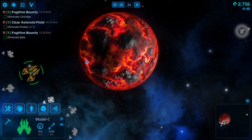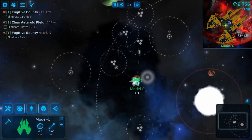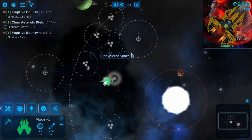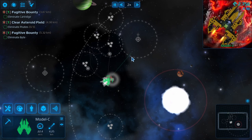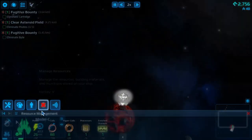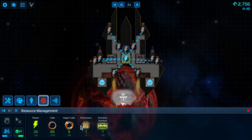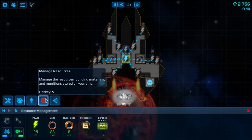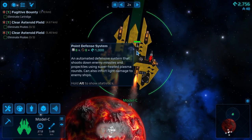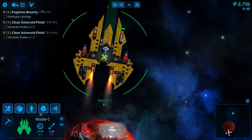We probably could do with some more power actually. Let's go see what we can do with this new spaceship of ours. What do we have on board? We have coils, we have processors, we have 88 coils, and one enriched uranium. We do need more power.